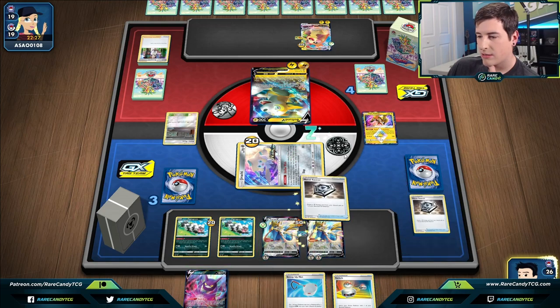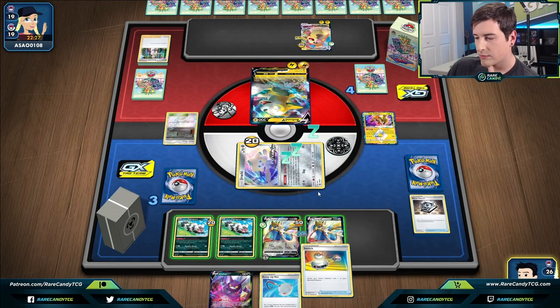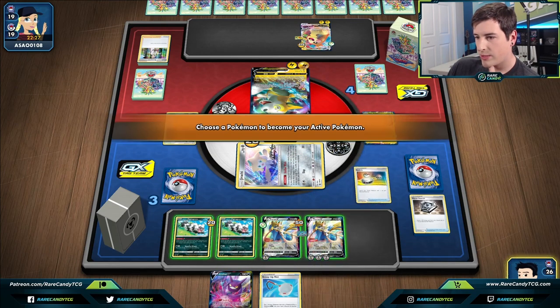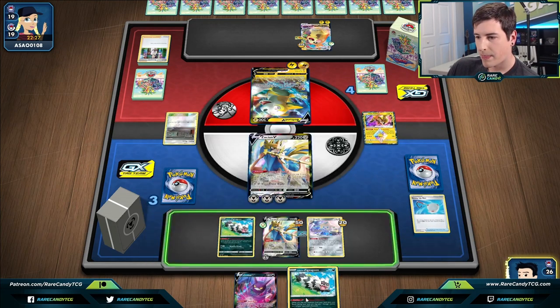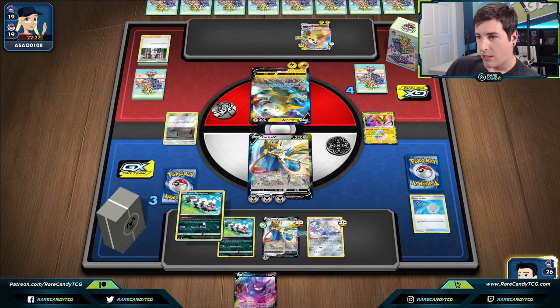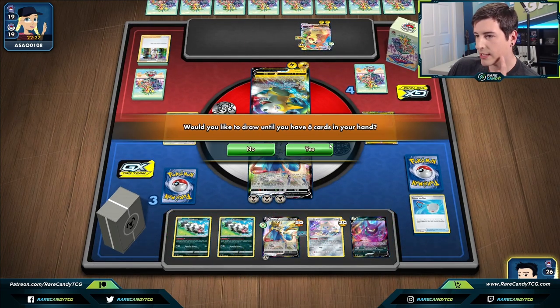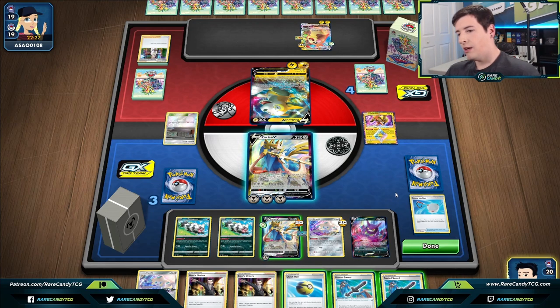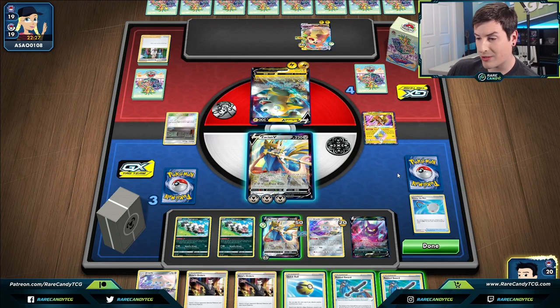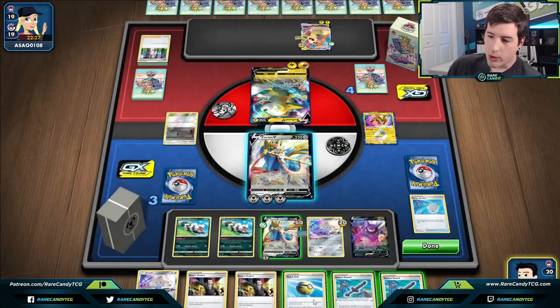We attach energy here, and here, and here. We Switch, Scoop Up the Zigzagoon, target this Boltund V-Max down. Crobat for six damage counters — a pretty good response turn I'd have to say. This is not looking too good for next turn though. We check bosses — we're down one. We can maybe Quick Ball to thin the deck a bit — grab the Oranguru as the last Pokémon in deck.